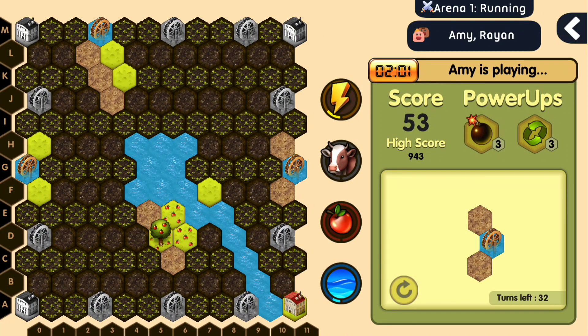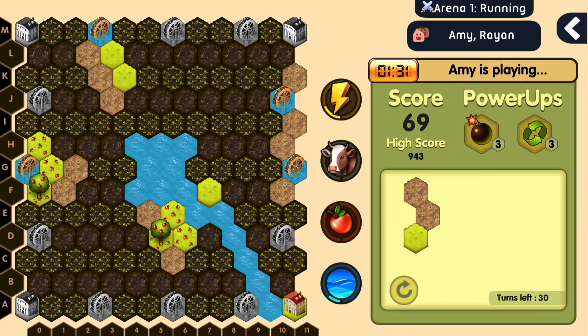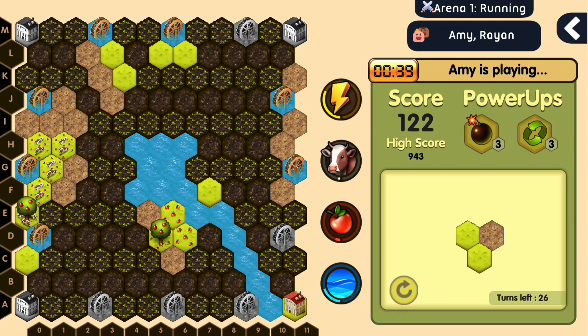We've got fruits on this island now. Did you see how connecting five grasslands together also produced more milk on this island? What you are also seeing is that after every 15 seconds, the points keep getting added up. We talk about compounding in this particular game — how investing in certain resources leads to more points.